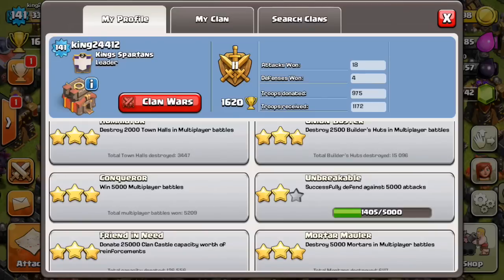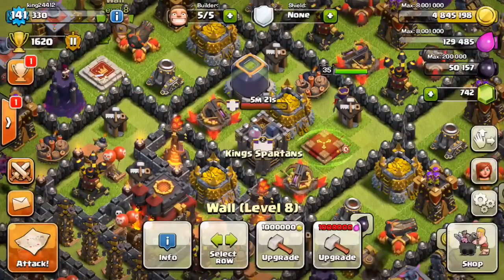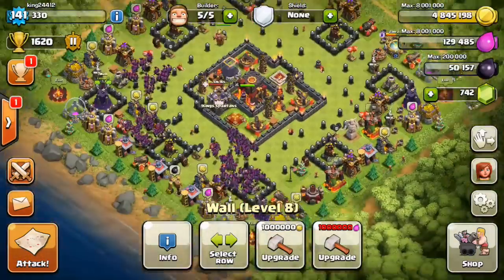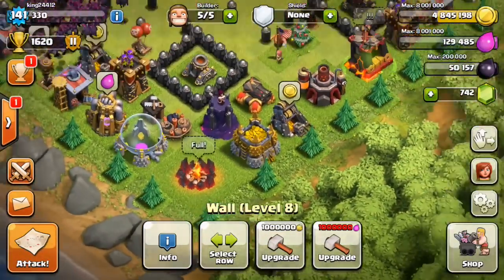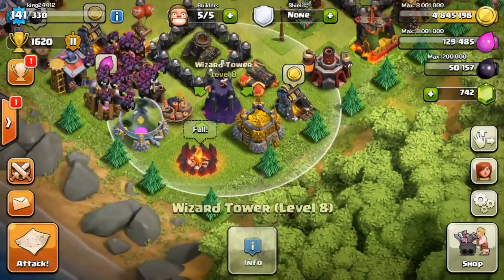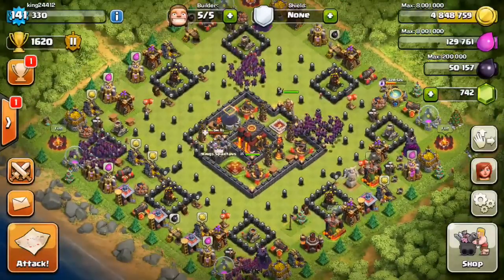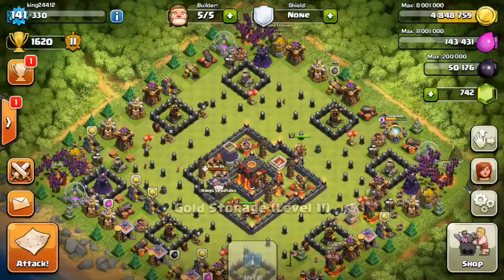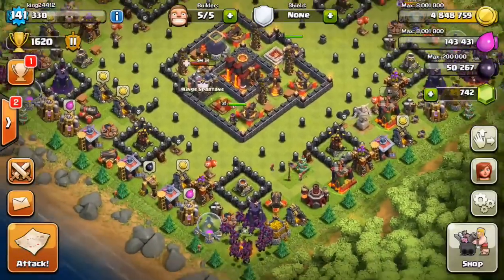I'm going to make a troll base and see if we can win as much as possible. I need your vote — say one or two. The first one I'm going to set active — here it is. It pretty much puts all the loot on the edge of the map but it's guarded pretty heavily. People shouldn't be able to win that one. I think this is the one I'll use to push everyone into failing.